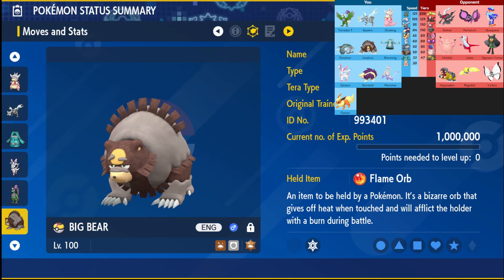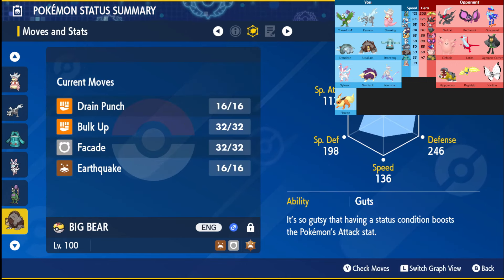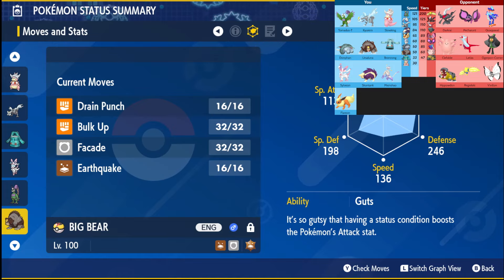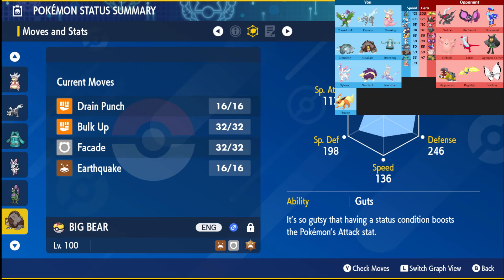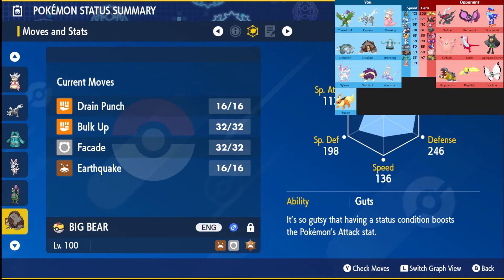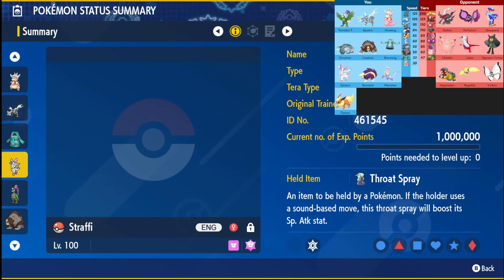Finally we have Ursaluna with the Flame Orb, rocking Drain Punch, Bulk Up, Facade, and Earthquake. I considered a Sleep Talk set in case Vivillon puts me to sleep for Guts, but I decided that just getting the Flame Orb proc would be better for dealing with Petorunt trying to click Malignant Chain and confuse me. Might as well get that Flame Orb proc and deal a bunch of damage with Earthquake, Facade, or Drain Punch — really put a hole in my opponent's team, especially if Trick Room comes up. That is the team!